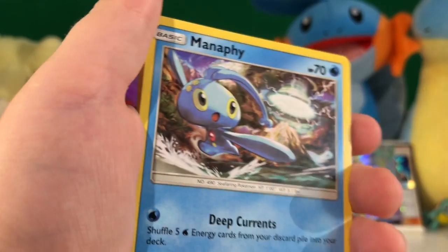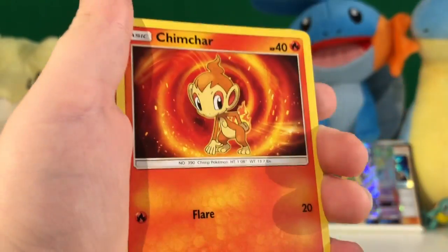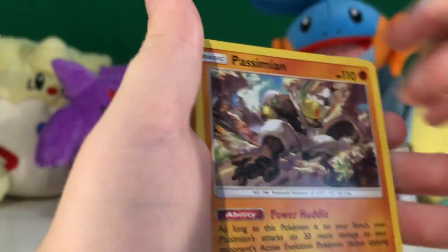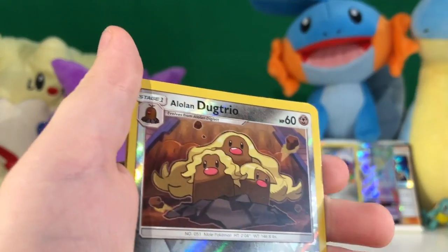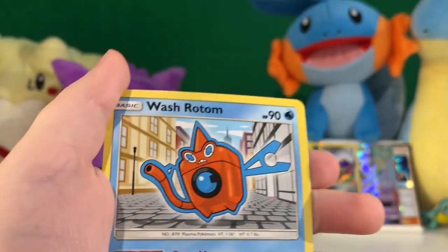Water Energy, Manaphy, Lillie, Magneton, Chimchar, Bonsly, Buneary, Carnivine, Sneasel, Alolan Dugtrio, and a Wash Rotom regular rare.